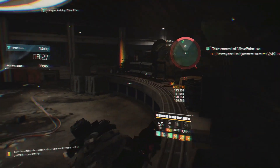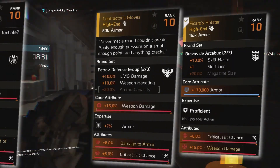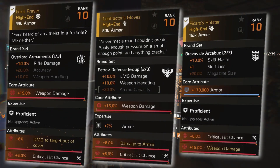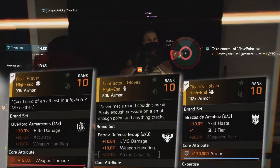The three most popular named items were the old favorites: Pekaro's holster, Contractor's gloves, and Fox's Prayer knee pads. Pekaro's is used for its double core in triple ninja bite builds, and Contractor's and Fox's Prayer for their multiplicative damage buffs.